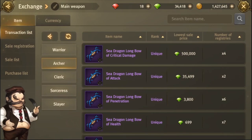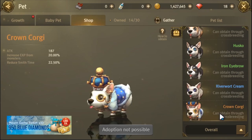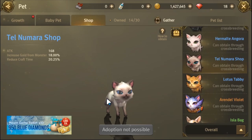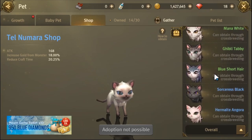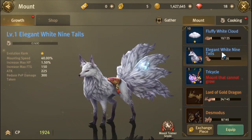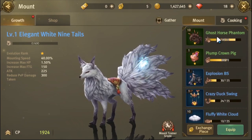For stats, crit damage will always sound tempting but it is pointless if you can't even crit. The order of importance in gear suffixes are: first ultimate, second crit, then attack, then crit damage, then penetration, and lastly defense and health. For your pet, it's always best to get the crown corgi. The second best would be the husko. You also have the option for the telnomara shop and the blue short hair if you are a cat person. For mounts, the dragon is best, next would be the nine tails, and lastly the ghost horse phantom.